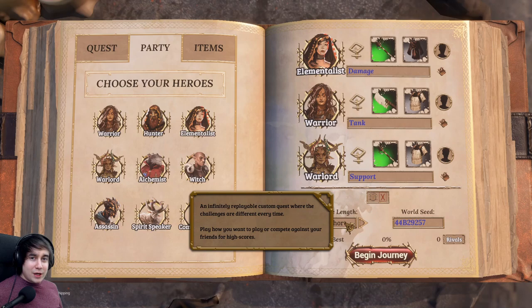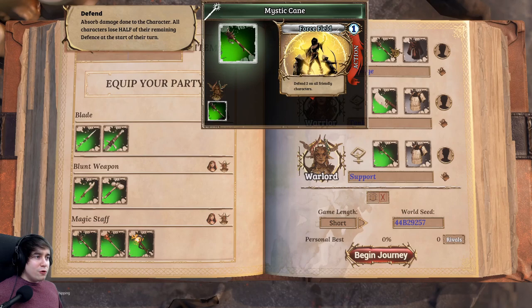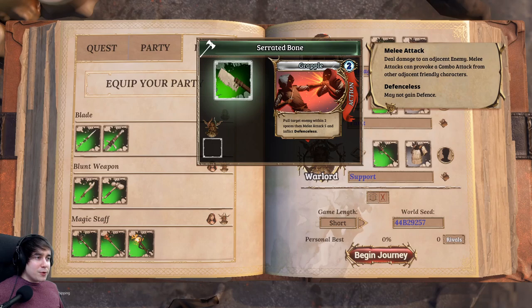I put the game length at short — it showcases the early, mid, and late game in a reasonably quick manner, has two bosses, and is best for this kind of guide. The starting item I take on the Elementalist is Mystic Cane Force Field: one willpower, defend two on all friendly characters. This is really strong if you don't have a buff to use at the beginning of a fight — you can cast it to mitigate chip damage. A lot of enemies are ranged attackers that chip away at you, so you want to line-of-sight them and wait for them to come to you rather than waste willpower running toward them.